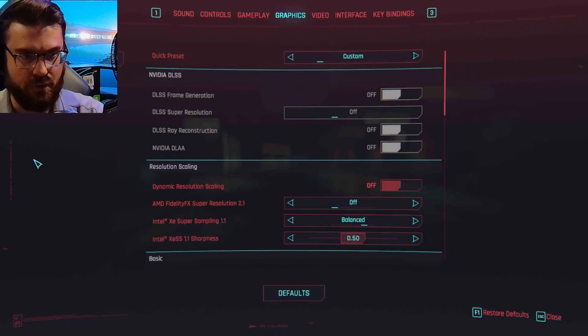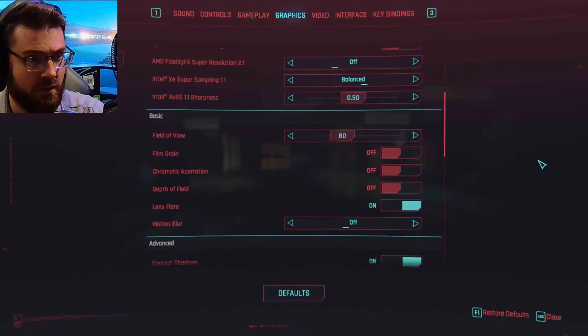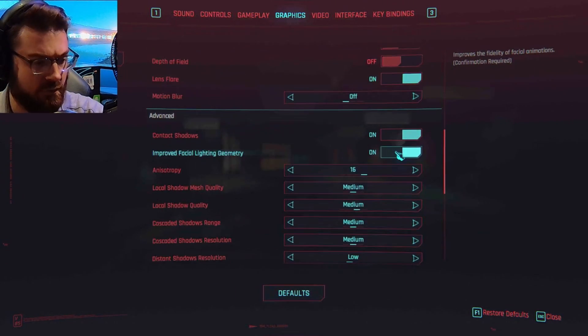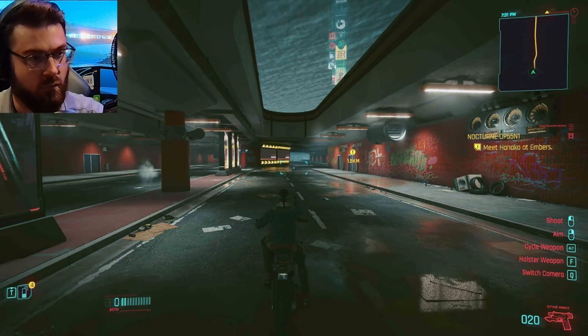Alright, everyone knows Cyberpunk, and it runs really good on all different types of hardware — it's come a long way from when it first came out, which was a complete mess. With this configuration we're going to run the balanced preset with XeSS Super Sampling 1.1, everything else on medium and low settings. No ray tracing because I feel like it'll totally crash the system.